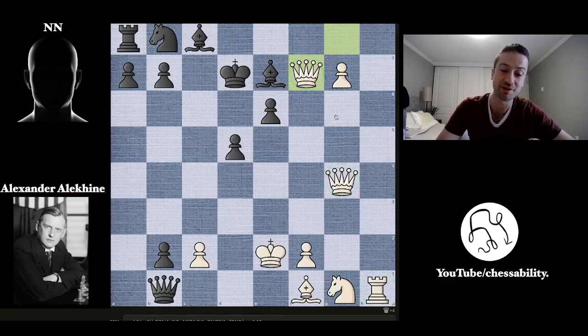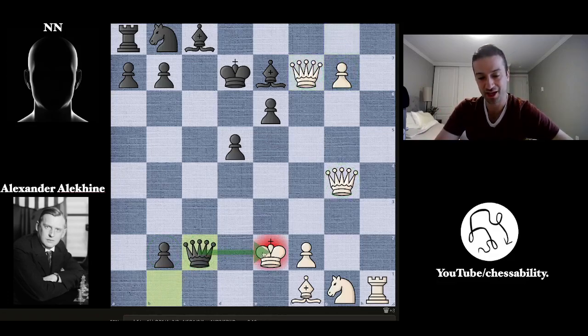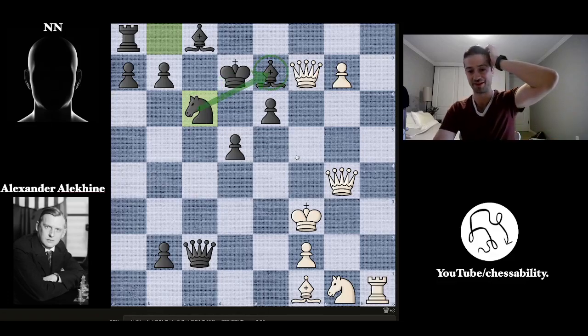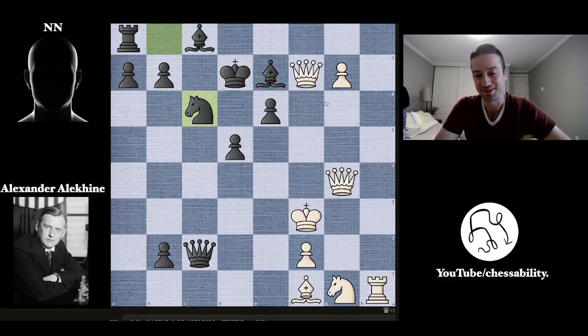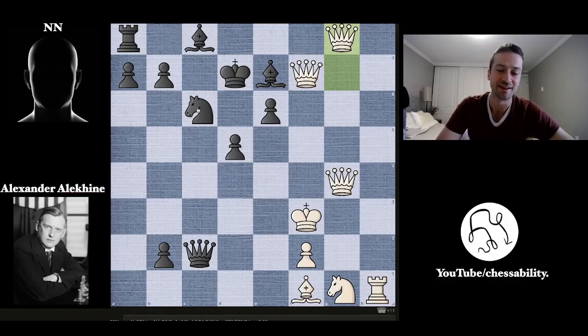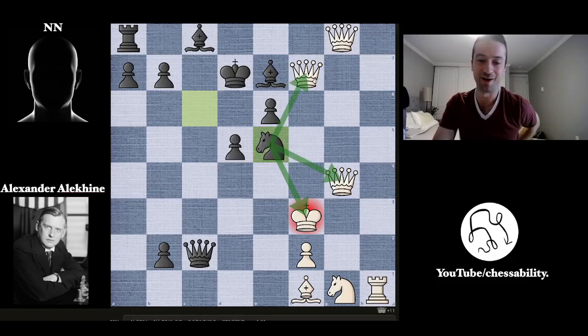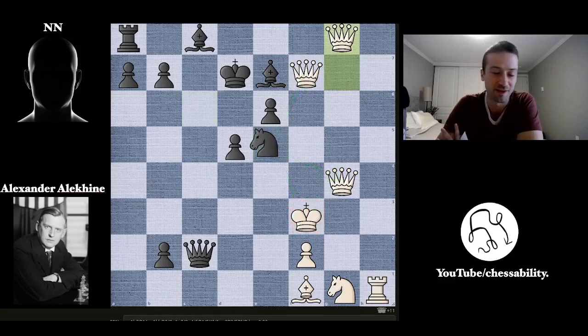Alekhine is not doing anything about the pawn on B2 — he's like, I'm not worried, I've got two queens and a third to come. We get queen takes on C2 with check, the king has to move, and now knight to C6 — a good move. It looks like you just want to put another queen in quickly, but you kind of have to get this knight out and protect the bishop. The nice thing about this knight is if Alekhine just promotes a queen, then this knight has the most mega royal fork you have ever seen — forking the king and two queens. But we didn't see that.